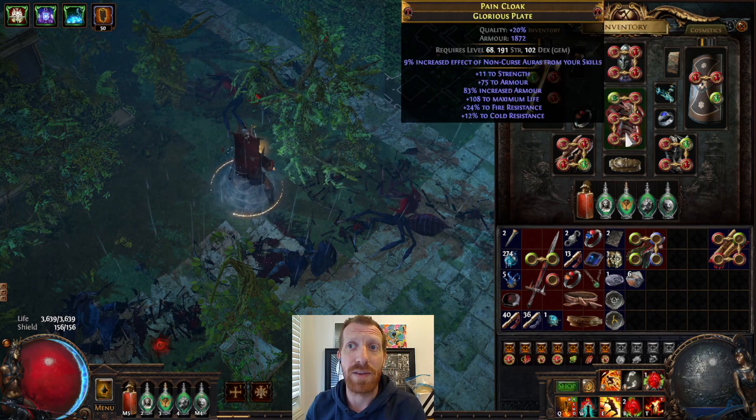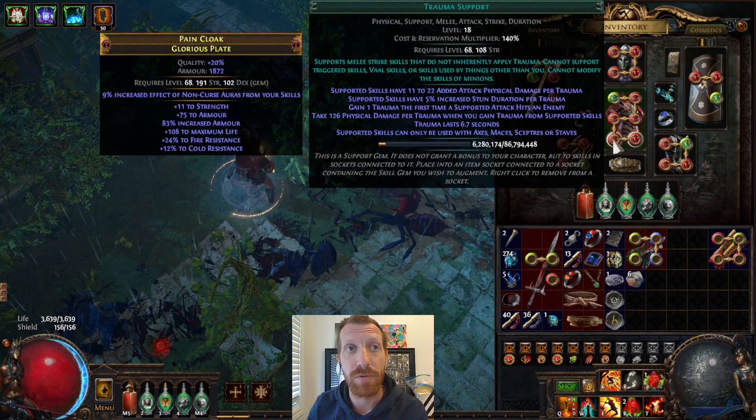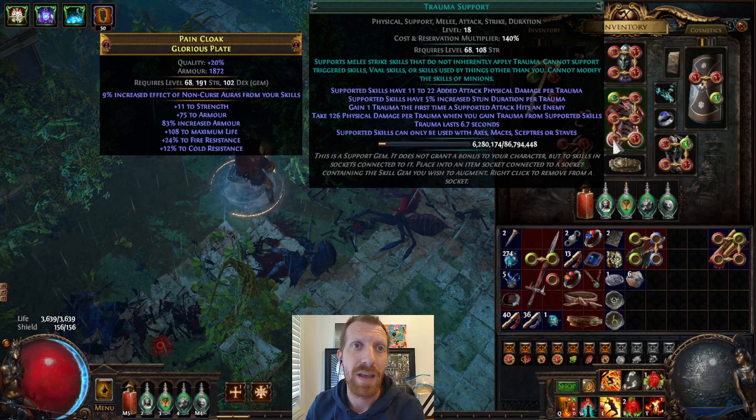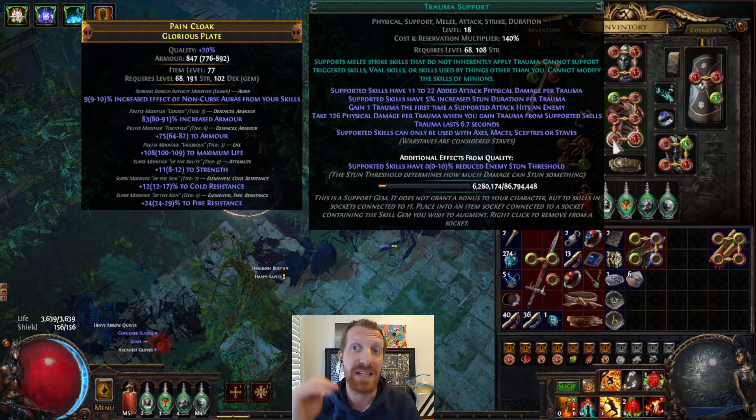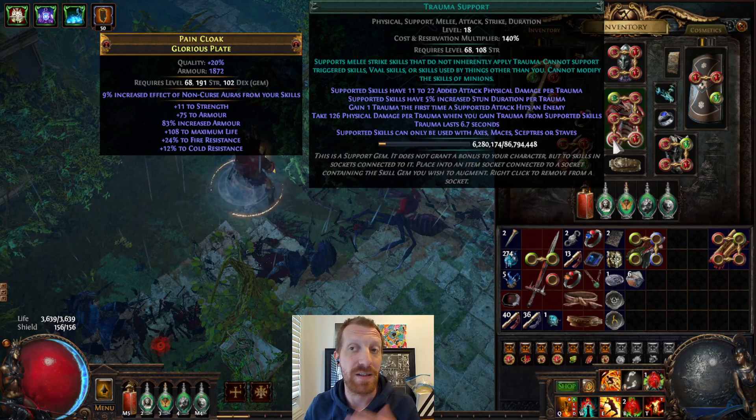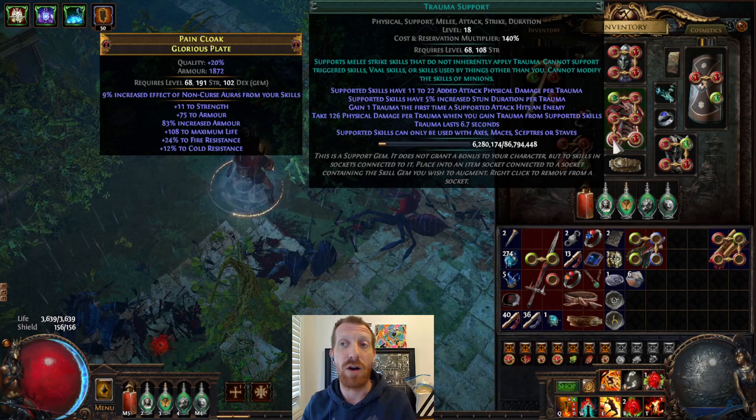The way to really do this is with a Divergent Trauma Support. If you look on the trades, that's going for something like 2 divs. So my goal long term is to get into Heist and try to find some Divergent Trauma Supports or just farm some currency and buy the support itself. That's what's going to enable the quadratic scaling, because in the different quality, instead of just giving you reduced enemy stun threshold, what you're getting is attack speed for Trauma stacks. So your attack speed scales with the number of stacks you get, which is what grants you the double dipping that makes Trauma Support so powerful.